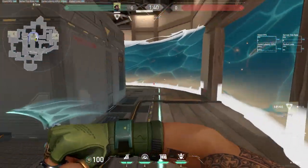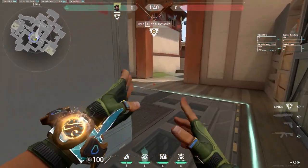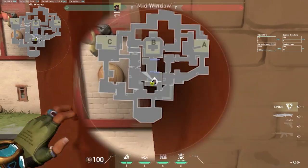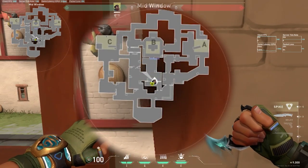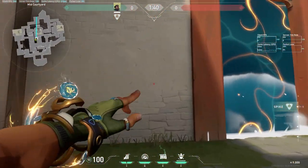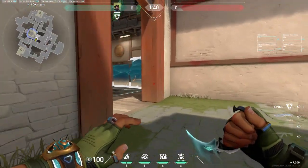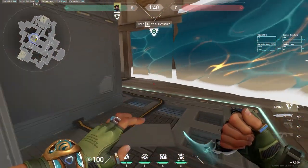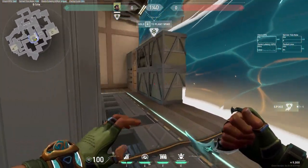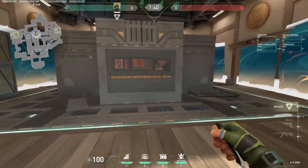Moving on to the B attack execute — this is where Harbor's creativity comes into play the most. Immediately you're going to want to cascade off of window and stop it right at the B door entrance, so any enemy on the B site cannot push through and will not have any clear access to B main. Then here's your wall for B: you're going to want to make a huge half circle, and this wall covers both B link and A link entrances and also covers back site B in case somebody is playing back there.